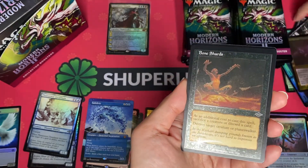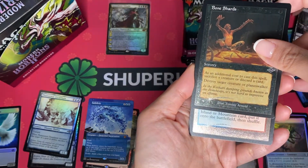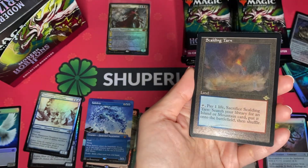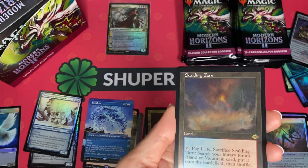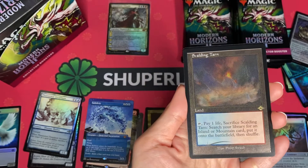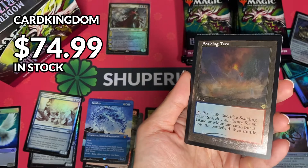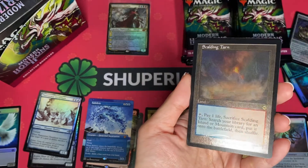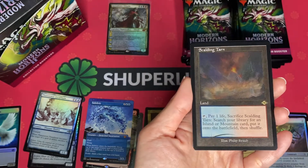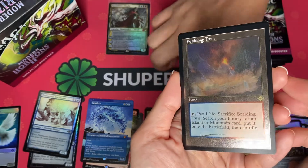Bone Shards — this is the Retro Foil. One more, one more retro. Oh my goodness — Sujian! Time for the land? Yes! This is the very first fetch land! It's an Extended Art version — flash it to the cameras. There's this matte finish foiling type of finish. This is the thing to hit for! But I think this is ranked like second tier, because you should get the Retro Slots one. That would be over there.